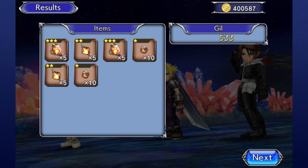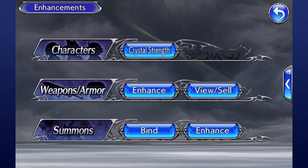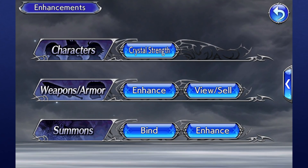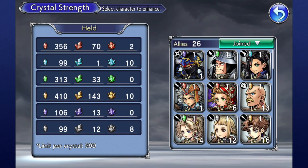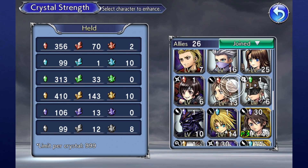To increase a character's Crystal Strength, head to the Enhancements option in your menu and the Crystal Strength option should be at the top. When you select it, you'll be taken to a list of your recruited characters as well as a display of all the different crystals you currently own.